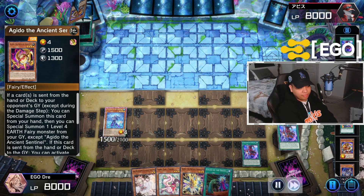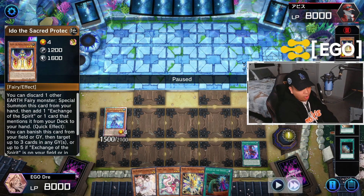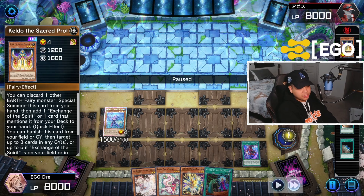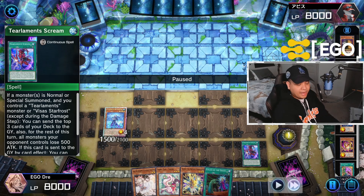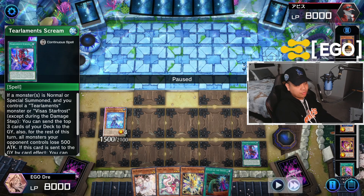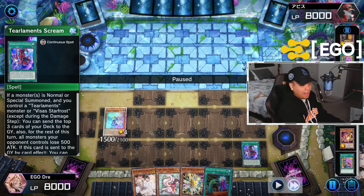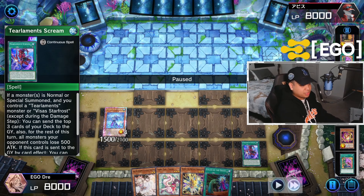We go ahead and do that. Build our chain links — chain link one, chain link two, chain link three. Chain link three was the Beast. The Beast drew me into Ash, which is very big here. Then we go ahead and mill five off of the Aguido. They mill five in surprise — they are also on Tear Lament. Our Havnus resolves and puts back. What ended up happening was I milled a Rhino, which ended up being used for the Tear name to make a Kit Kalos.